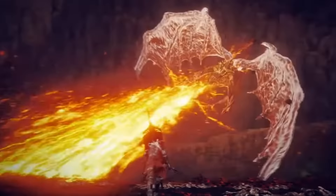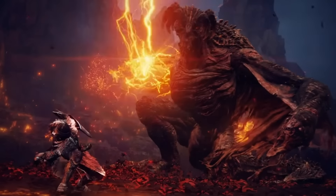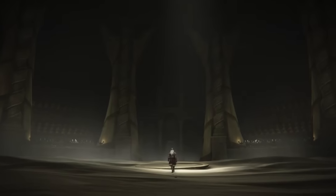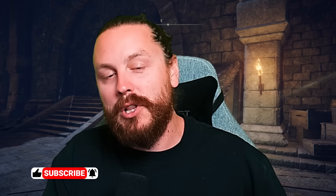For those who love the Envoy's Longhorn, the Bubble Shower got a nerf with decreased damage and poise damage — super sad. Carian Retaliation got a balance adjustment: increased poise value during the active part of the skill but decreased poise generation speed. Bear Witness got a buff increasing its damage and poise damage. Contagious Fury got decreased attack power generated. The rest of the patch is assorted bug fixes, which I'll leave in the description. I'm super excited to get into this DLC — we are finally here! Subscribe on your way out, leave a comment of what you're most excited for, and until next time, stay safe and enjoy the game.